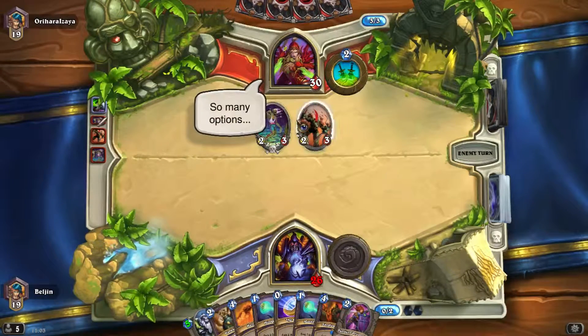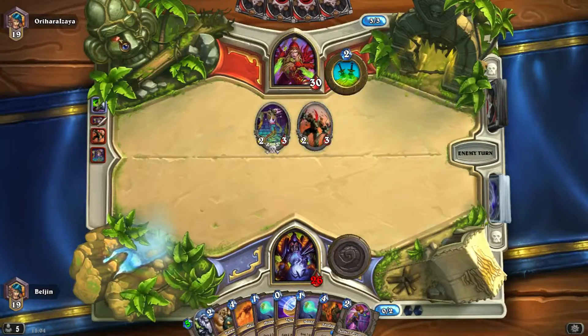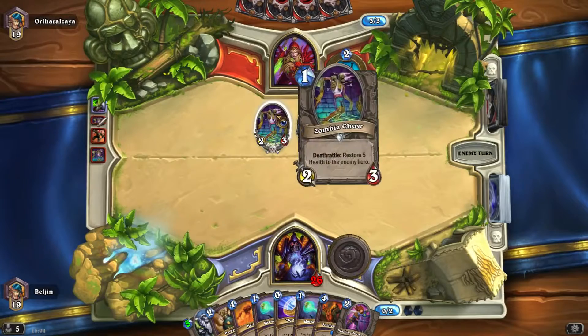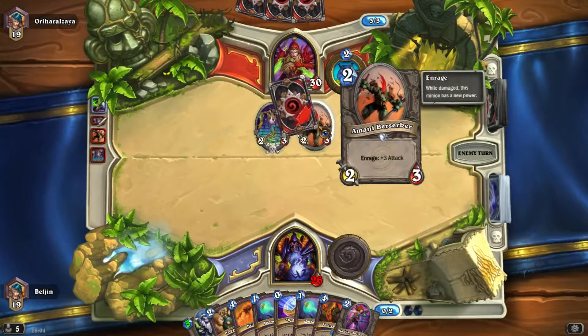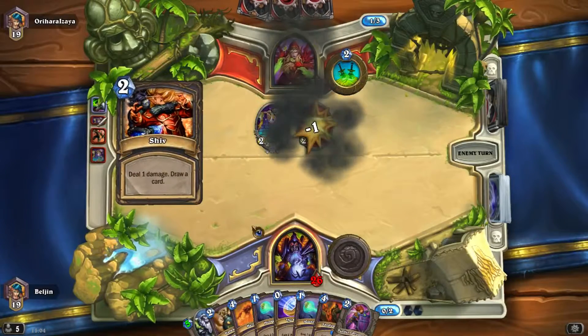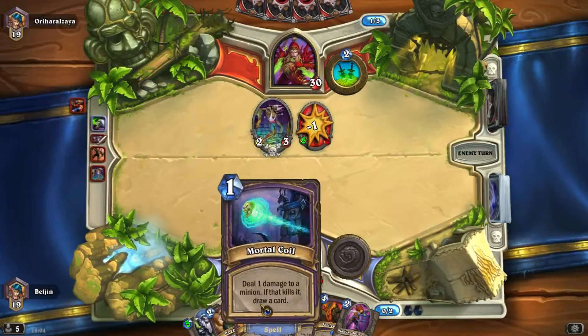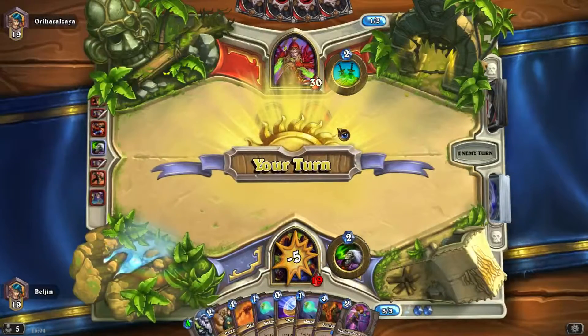We might get quite low on health actually. But we still kinda have Restore Fire of Health to the enemy hero from Zombie Chow, which will actually put us at an advantage. Hopefully. I really don't want to Darkbomb a one mana creature. I might Darkbomb the Marnie Berserker. Either Mortal Coil or Darkbomb.